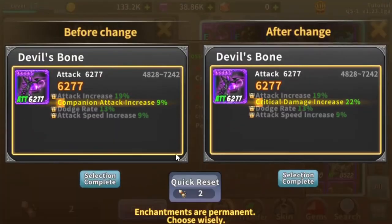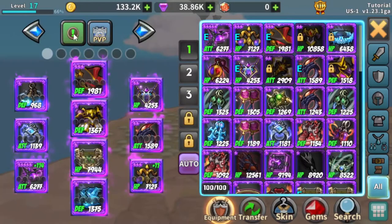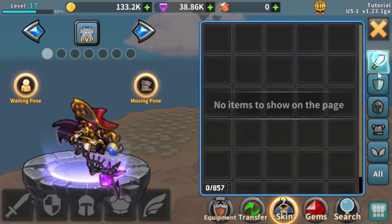The three main substats you want are penetration, crit rate, and cooldown power. My penetration power is currently 52%, my crit rate is 57%, and my cooldown is 0%. The main way to get these is through skins, which you'll get by playing the game.